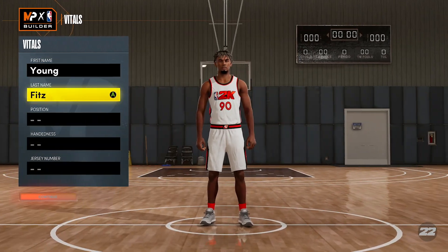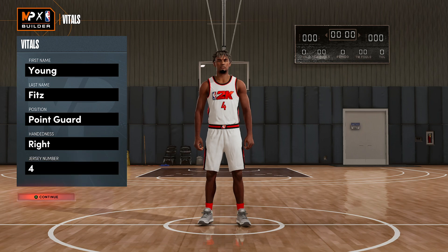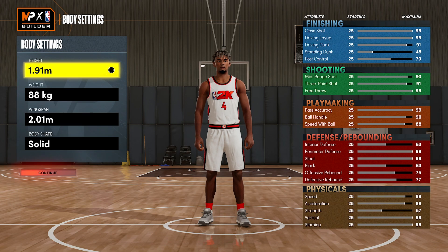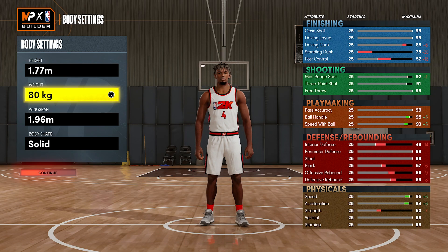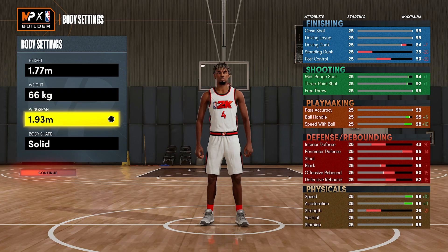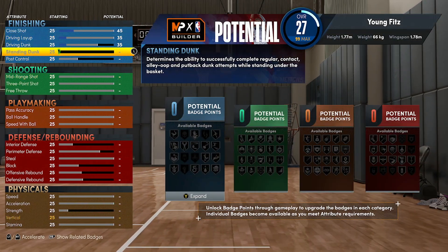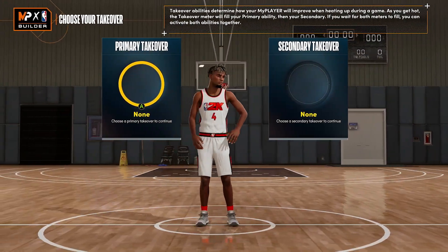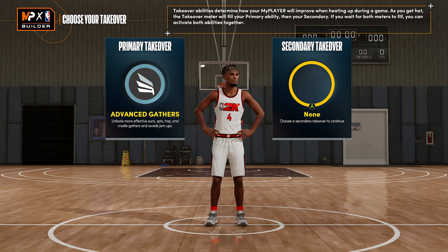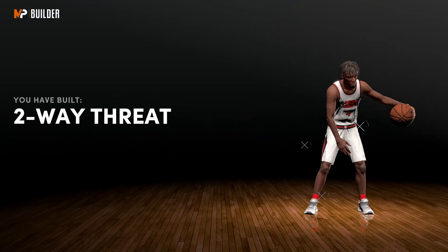We're gonna go back to my career, go to the build open slot, find an open slot, and make a new build. We're gonna make a rebirth build. When it comes to position, we're gonna be at point guard. When it comes to the height, you wanna get the height as low as possible, lower the weight as much as possible, and lower the wingspan as much as possible. Then just get the attributes and takeovers done as fast as possible, get the build completed and named.